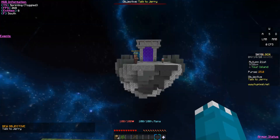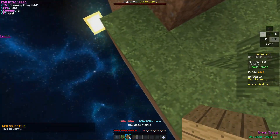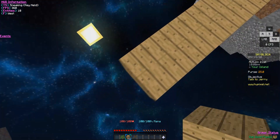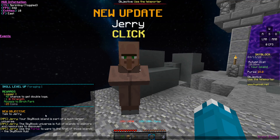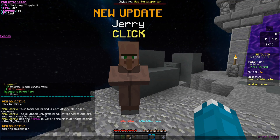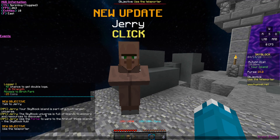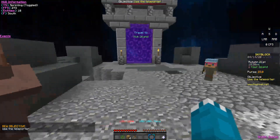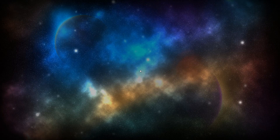Now we need to talk to Jerry, who's all the way over there. I guess we just build all the way over to him. Jerry said: 'Your Skyblock island is part of a much larger universe. The Skyblock universe is full of islands to explore and resources to discover. Use the portal to warp to the first of those islands — the Skyblock Hub.' Alright, now we're heading to the hub.